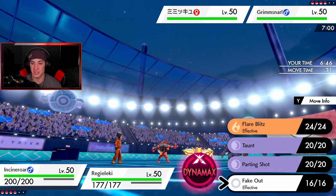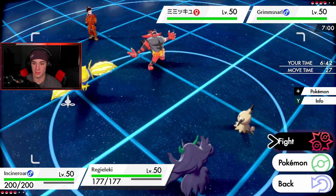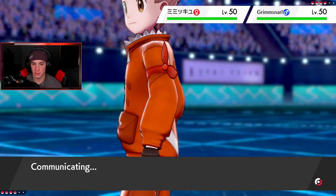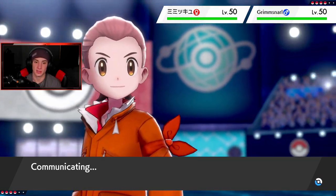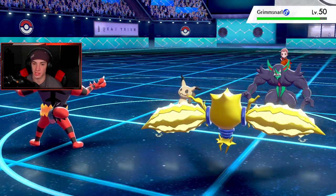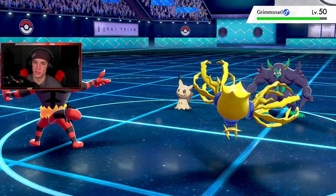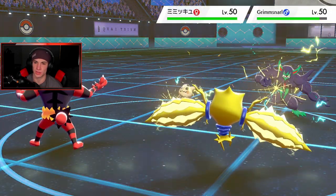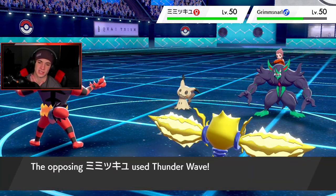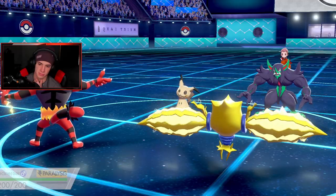He's gonna lead Mimikyu and Grimmsnarl. I'm just gonna Fake Out the Grimmsnarl and drop a nice Electro Web this turn to slow them both down, then Reflect next turn. He is minus one. Fake Out comes out — Electro Web pops — who avoided it? Please say Mimikyu didn't avoid it. I just wanted to knock off that thing's disguise. I don't know if it's gonna come out here, but I think it's just here to pester around.